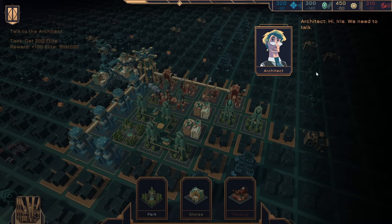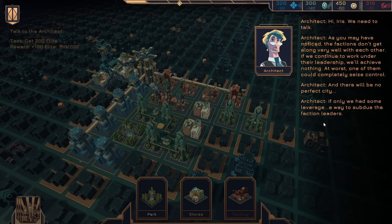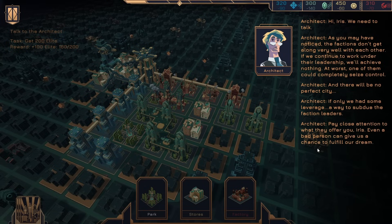Skyscraper situation. Hi Iris, we need to talk. As you may have noticed, the factions don't get along very well with each other. If we continue to work under their leadership, we'll achieve nothing. At worst, one of them could completely seize control — there will be no perfect city. Only if we had some leverage — a way to subdue the faction leaders. Pay close attention to what they offer you, Iris. Even a bad person can give us a chance to fulfill our dream.